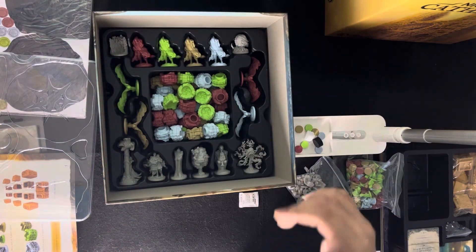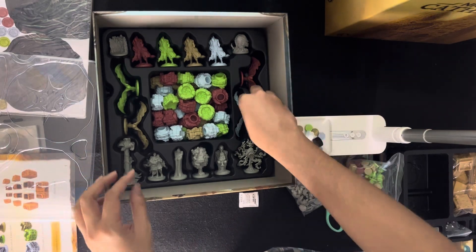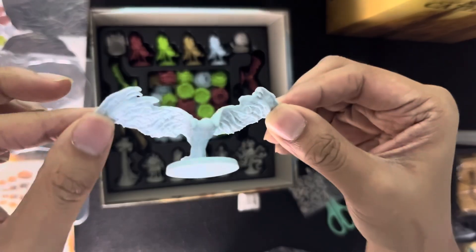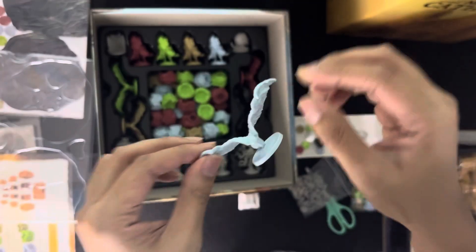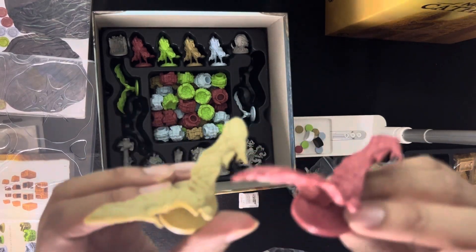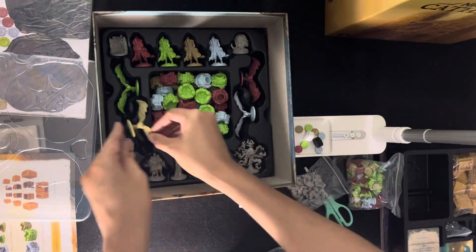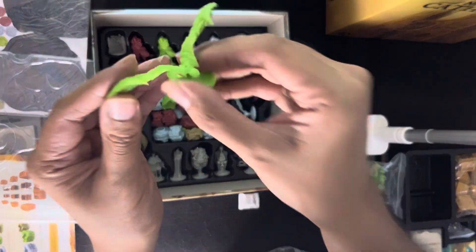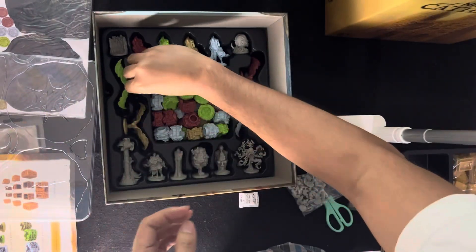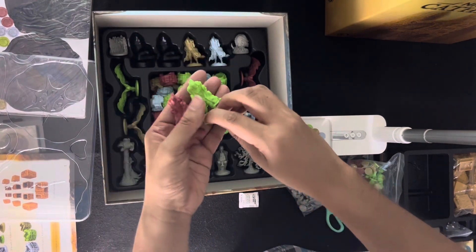Then we have four shapers and four dreamers. Here are the shapers — each comes with a different color. And four dreamers also in the same colors.